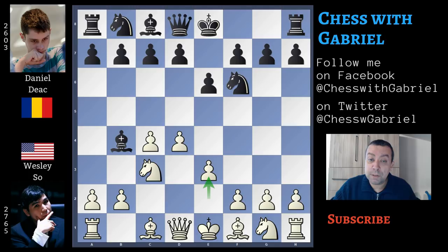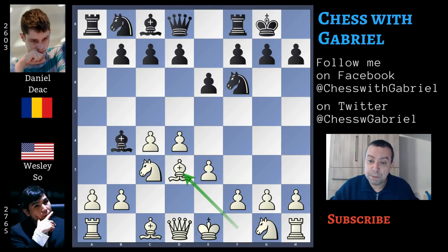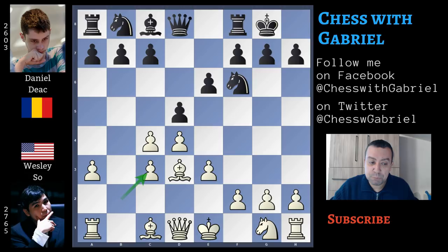Wesley So continues with e3, the Rubinstein variation, and Daniel castles. Bishop to d3, d5 — another push in the center. If White continues with knight to f3, here comes c5, adding even more pressure. But Wesley So has another idea in mind. He wants to ask Black a question with a3, attacking the bishop, and Daniel must make a choice: retreat the bishop to e7, or capture the knight and lose the bishop pair. Daniel continues with bishop capture, b recaptures, and d captures on c4. Bishop captures on c4, and c5 — another central push in the spirit of the Nimzo.